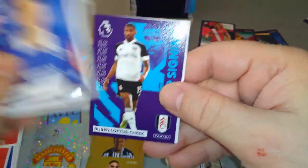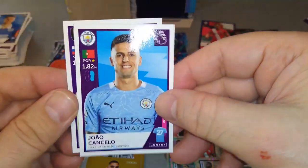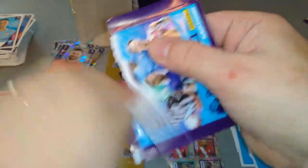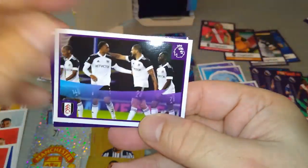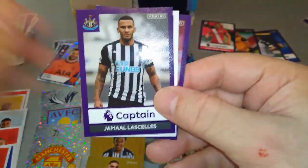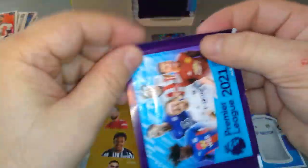Tompkins, March, new signing Loftus-Cheek on loan from Chelsea to Fulham. Rodak, Joao Cancelo — he's helping Fulham on his loan move. Good player, Loftus-Cheek — I like him. Kieran Gibbs, Fulham celebration. Two captains: Mijolovic and Jamal Lescells. And Bogle, Sheffield United.